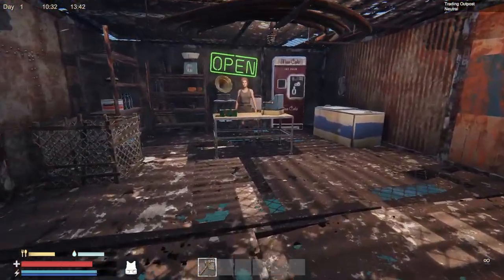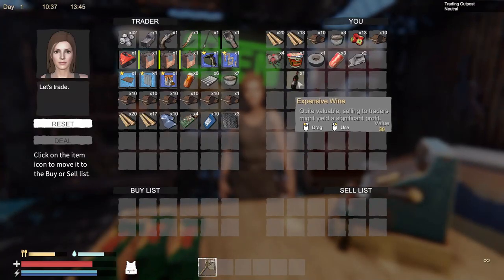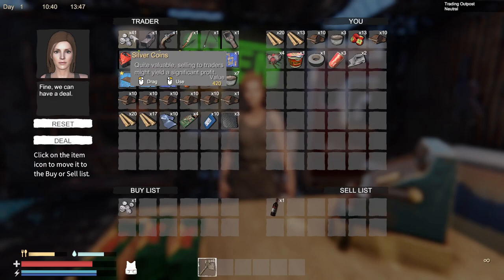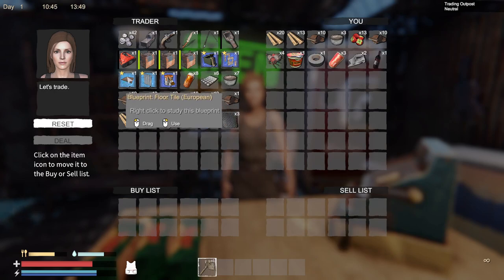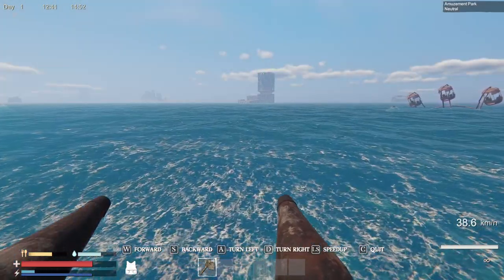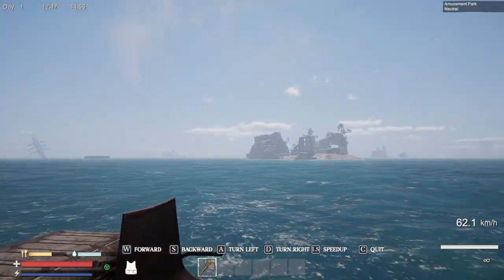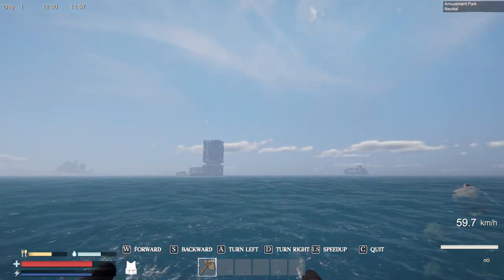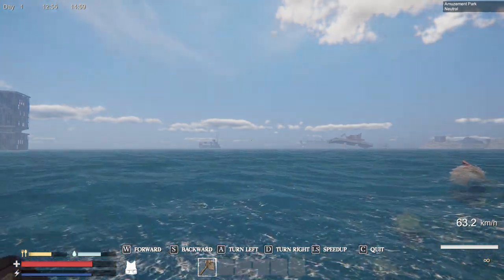At the trader, you'll be able to sell valuables for coins if you have no other use. But what I like to do is just trade for the items that I want. Right now we're not really in need of anything, but a really nice place that I highly recommend would be on top of pillars or on top of anything high to help you later when you start getting raided.